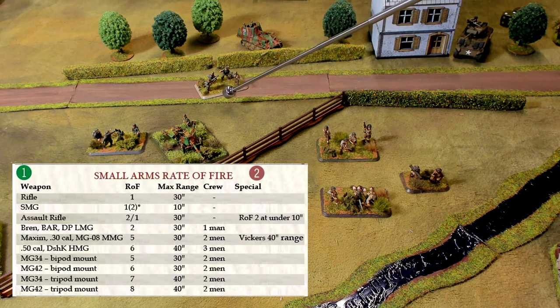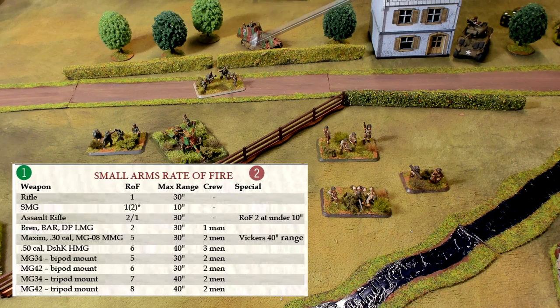For example, if this squad hypothetically had an MP40 and an MG 34, these two guys would crew the MG 34. You could use either as the assistant, giving a rate of fire of five from those guys, plus one from the rifleman at range. The squad leader managing the machine gun would give a total of five, plus two more — a total of seven from the team.